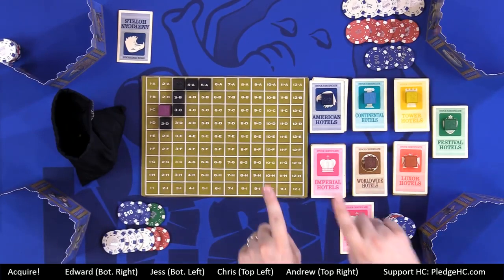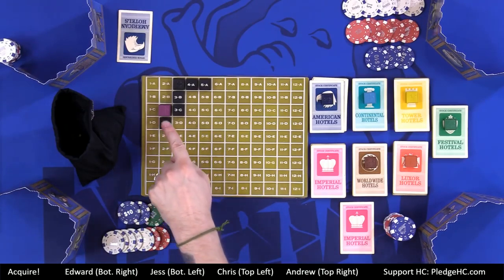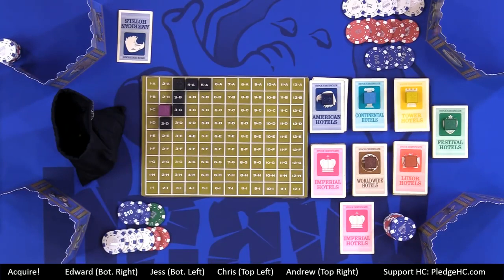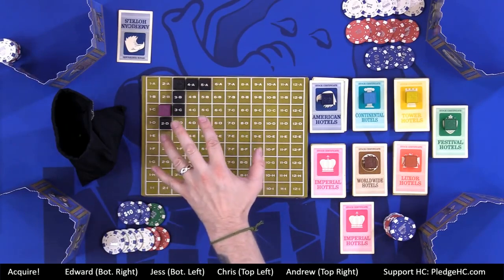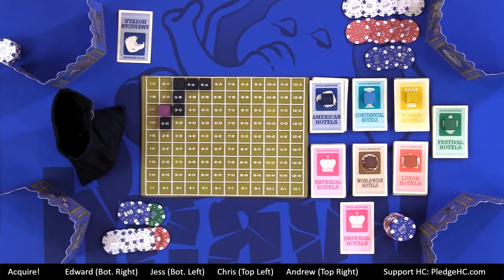A corporation that has 11 or more tiles is now safe from mergers — it cannot be eaten up. The game ends when one company has 41 tiles in its group, or all seven corporations are safe. At that point we cash out shares, majority and minority shareholders get paid, and whoever has the most money wins.